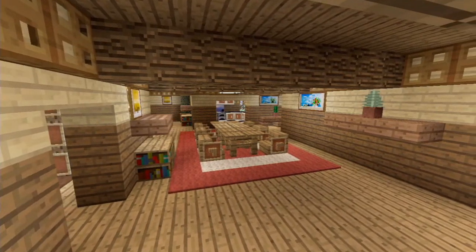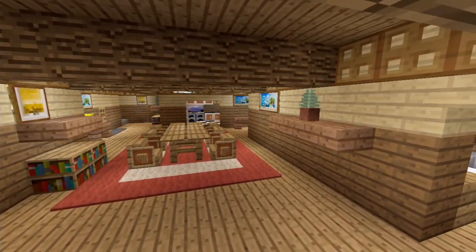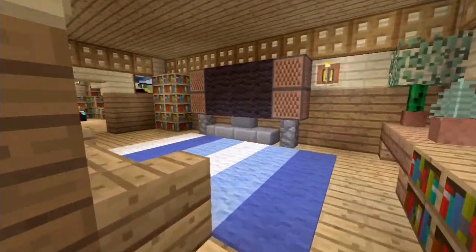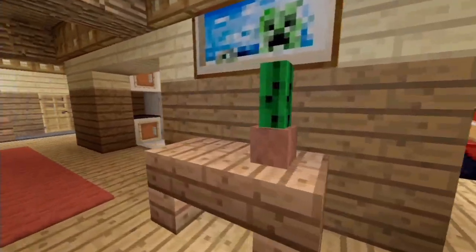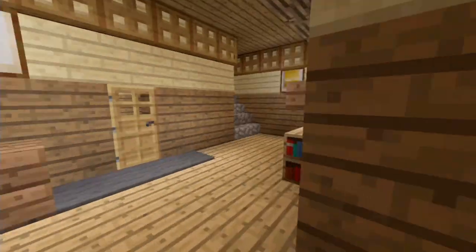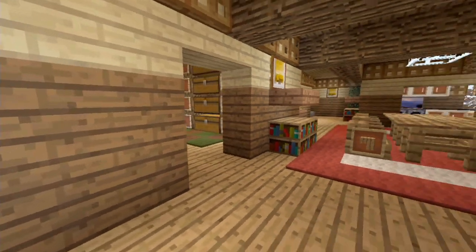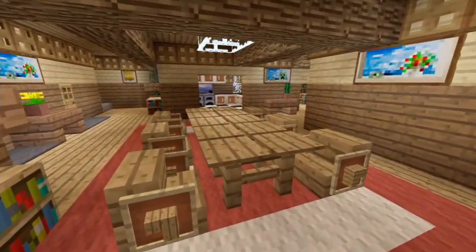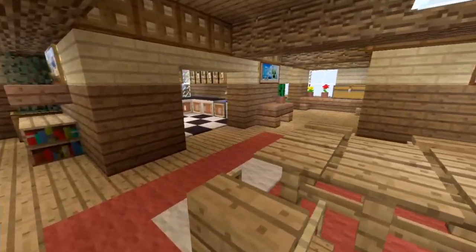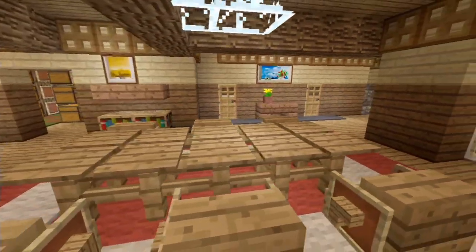Okay guys, so we are finished. We have transformed this very open-planned, below-average Minecraft house into what seems to me a nice looking interior. We've got different rooms now, bathrooms, storage — and it can all be easily built in survival mode. I haven't used anything here that's difficult or impossible to get in survival. If you enjoyed it, hit that like button, please subscribe, and we'll see you in the next episode.